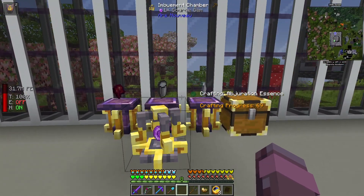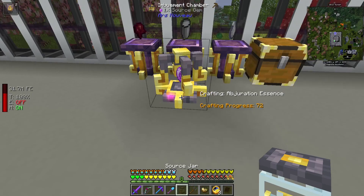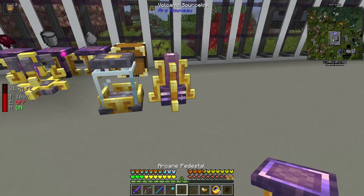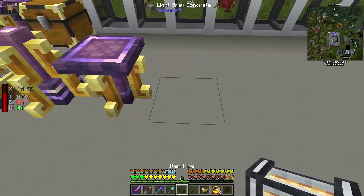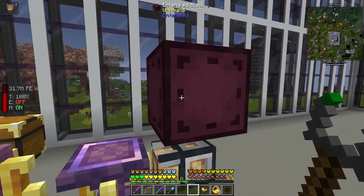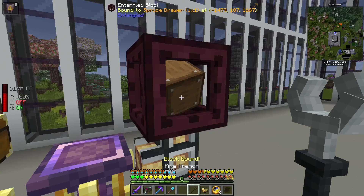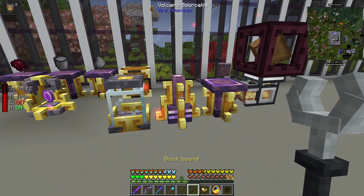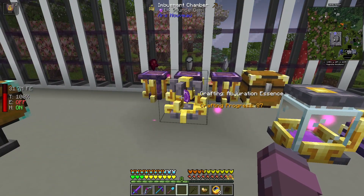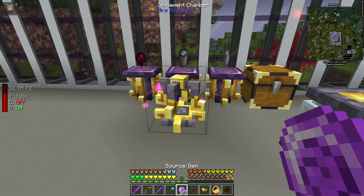Now, when you're making these essences, they don't consume the items on the pedestals, but they are pretty slow unless you provide it with some source nearby, which is exactly what we're going to do. I went ahead and made another entangled block — our entangler is connected to our Blazing Archwood — so we're just going to set up some source generation right here. And it's already done. That's awesome.